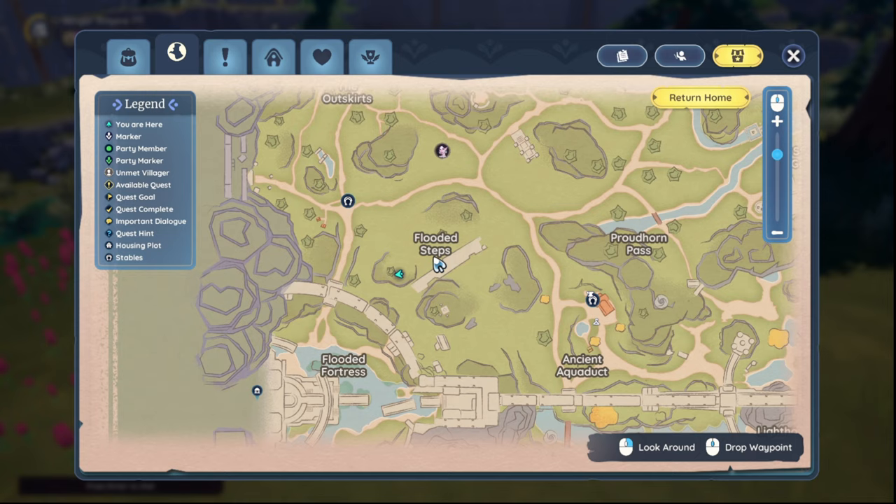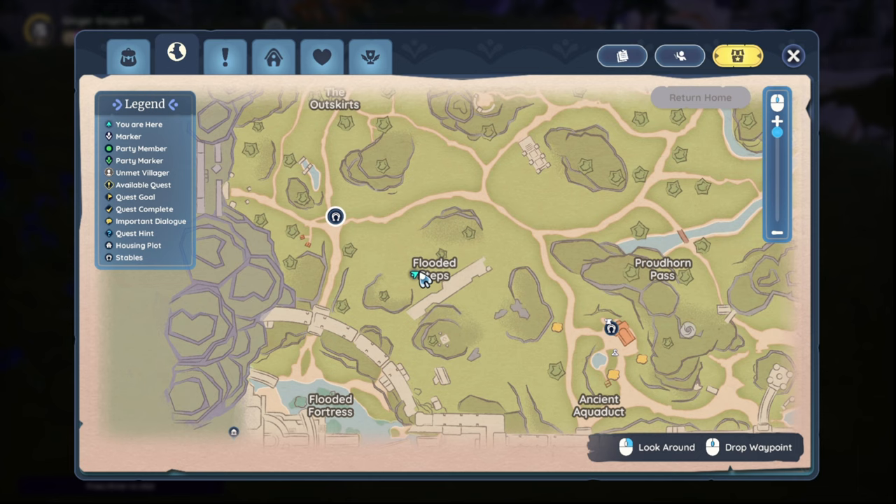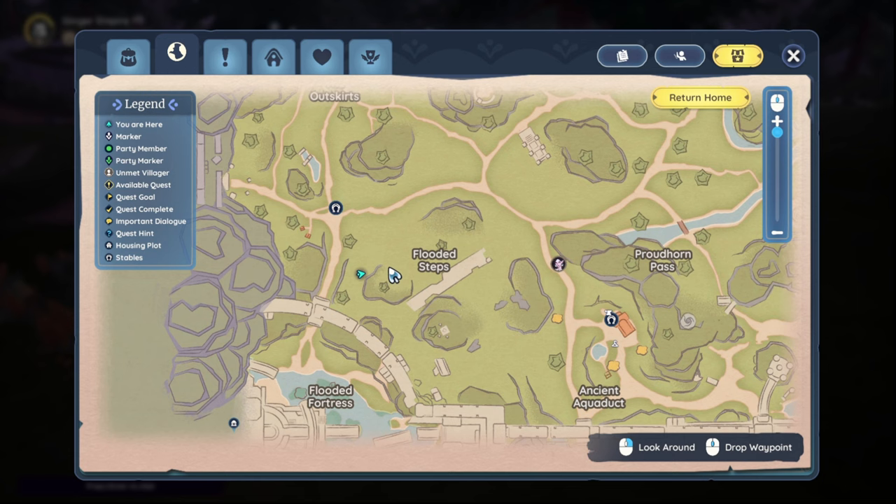Another Dari Cloves spawns right about here. Your Flooded Steps — I've also seen it spawn right here. First one's going to be right here on the map. Another Dari Cloves location right by the Flooded Steps words. Or Dari Cloves over here.